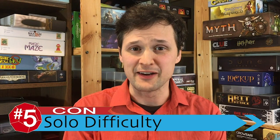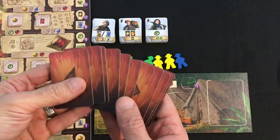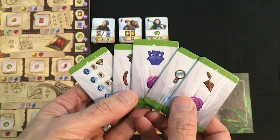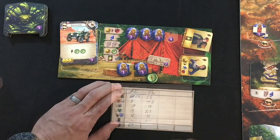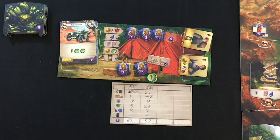I'm going to start with a con for my number five, and that's the general challenge level of the solo AI. You have these tiles you can include, green or red, to change up the difficulty setting. I played on the hardest difficulty and still kind of destroyed the AI. I've checked in with other people reviewing the game at the same time and they've had similar experiences, so I think they just didn't put the difficulty and the points the AI scores at a high enough level. You could just give the AI a free 20 or 30 points — whatever the differential seems to be on average — and make the game challenging again.